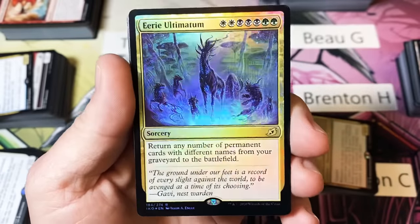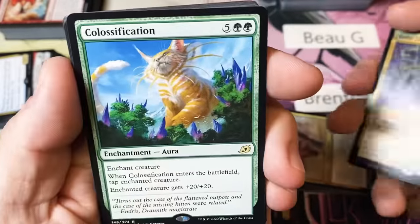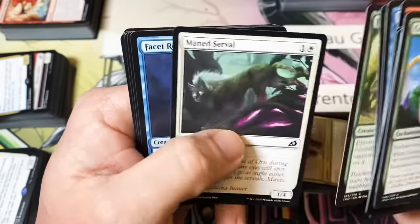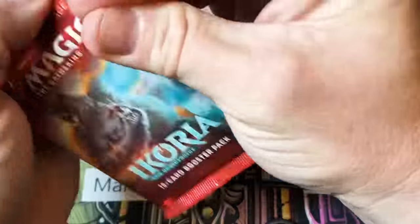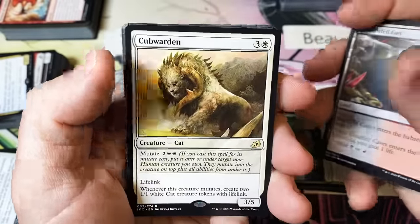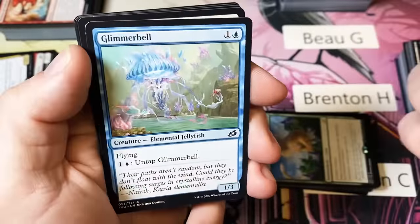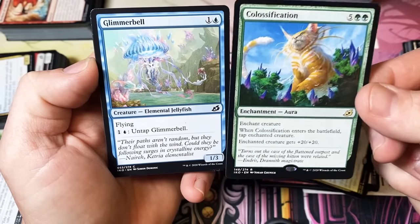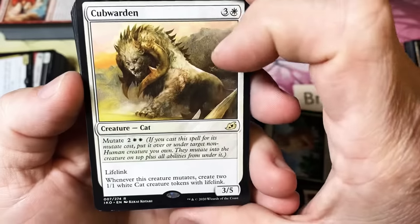I've said it once and I'll say it again — that art is eye-catching. I'm not going to say it's the best art but it catches your eye, the purples and greens against the golden background with a huge tabby cat. Human Soldier, Blood Fell Caves, and a Cubwarden — he makes other little kitty cats.